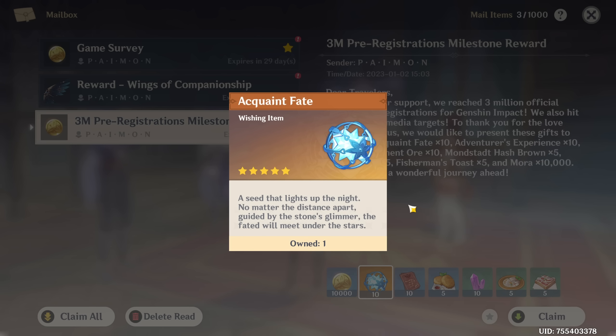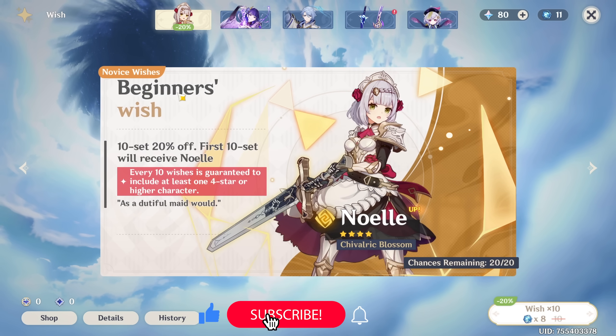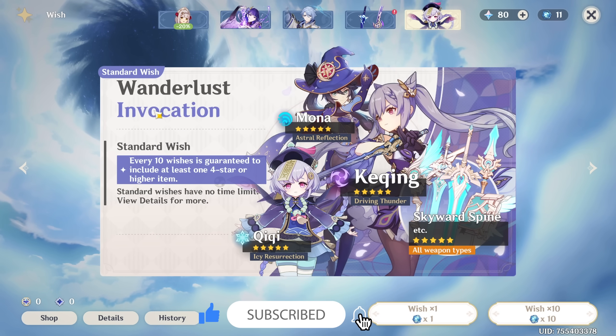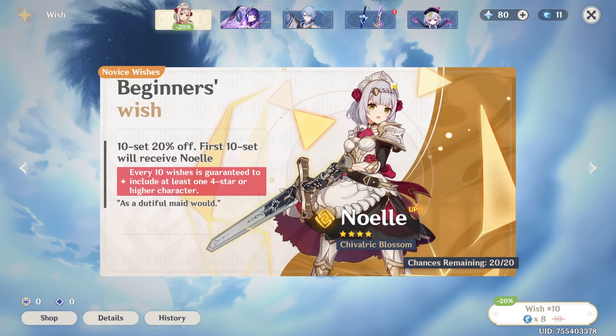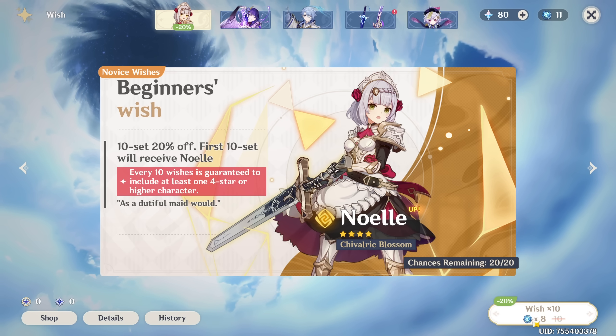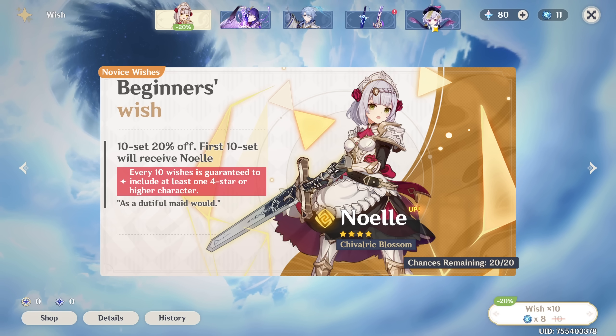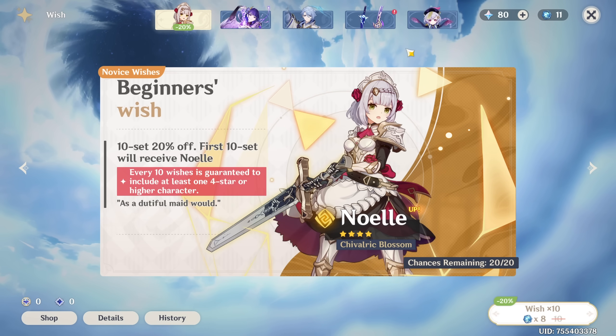If you check your mail you will have a free ten pull here for acquaintance, and here's where you already have to make your first decision. Do you ignore Beginner's Wish and go on Wunderlust Invocation instead? There are a couple of pros to Beginner's Wish. First of all, if you really want Noelle she is guaranteed on your first ten pull and it will only cost 8 intertwined fates instead of 10. However, this is a Beginner's Wish — the wish count is independent of the guarantee counts of other types of wishes, which means you are not working towards a 5-star pity.